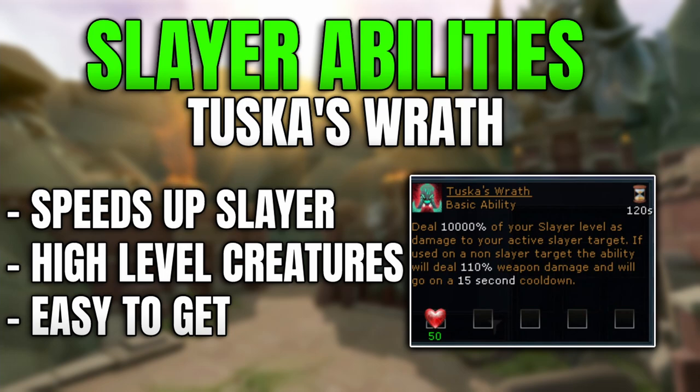What does this mean in terms of actual numbers? At level 100 Slayer, for example, you'll be able to do 10,000 damage directly and instantaneously to the target you're fighting. That essentially means a lot of the Slayer creatures at lower levels will basically be one-shot by this ability, and at higher levels you can remove nearly half of their hit points for most Slayer creatures above around level 100 Slayer.